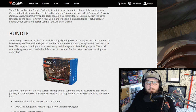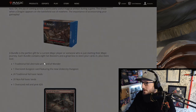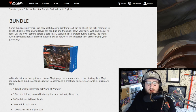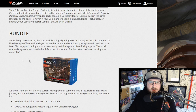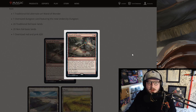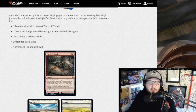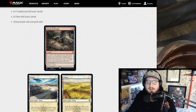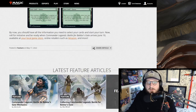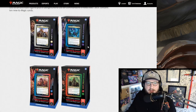Next up they've got the bundle, which has a really awesome cartoon drawing of Minsk and Boo on it — absolutely love it. Inside the box you get one foil art Wand of Wonder promo card, one oversized dungeon card featuring the new Undercity dungeon, 20 foil basic lands, 20 non-foil basic lands, and one oversized red and pink die, which they haven't shown yet.